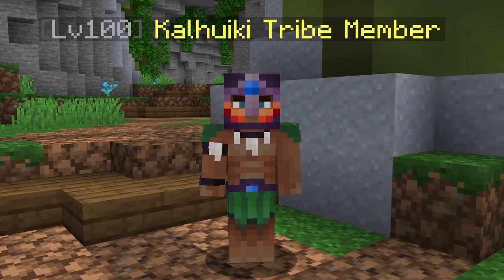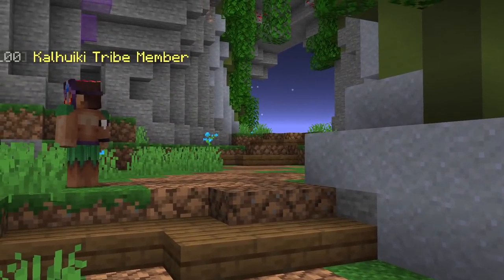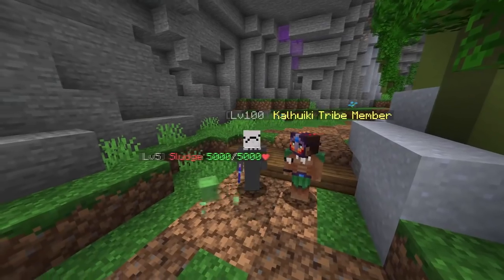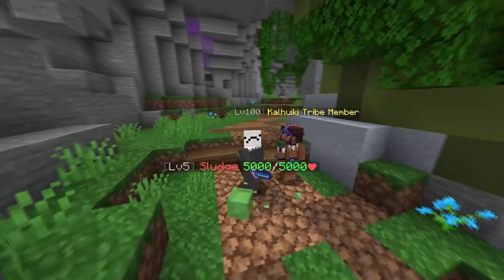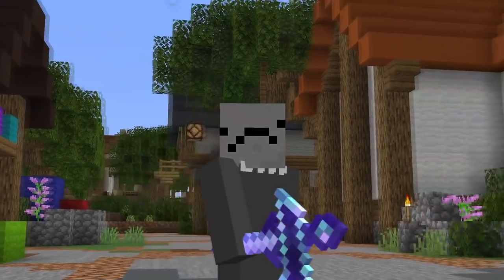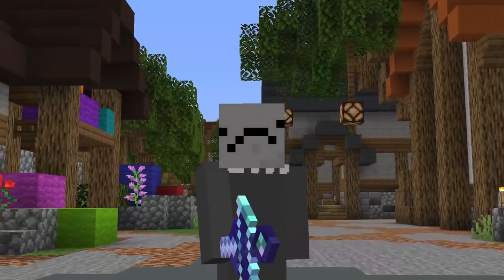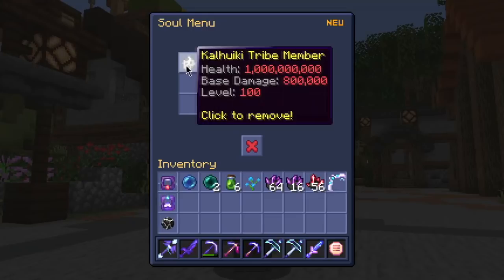Tribe members are new mobs that were introduced in the Crystal Hollows update. They are level 100, have 1 billion HP, and they can insta-kill players. Now for some amount of time you could actually kill them, get their souls and put them on a scythe or sword, but as of now their souls are unobtainable. They have 1 billion health and 800,000 base damage, but they can also crit.